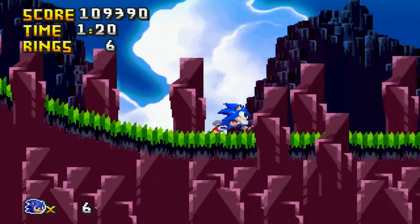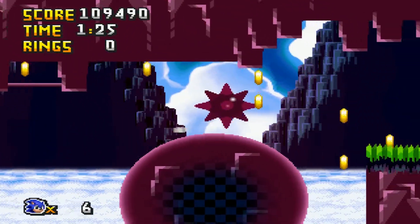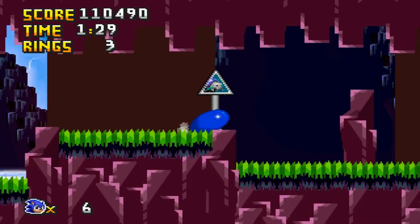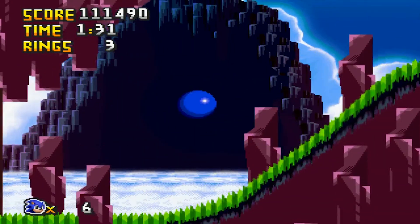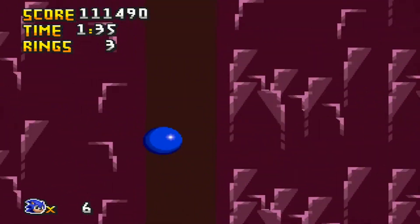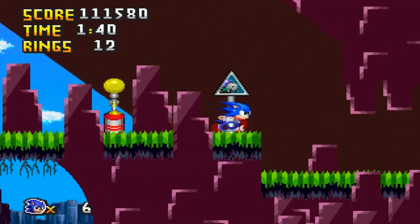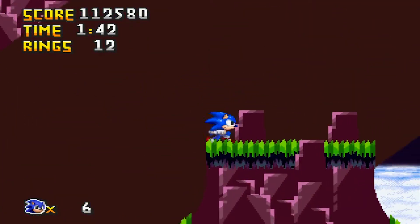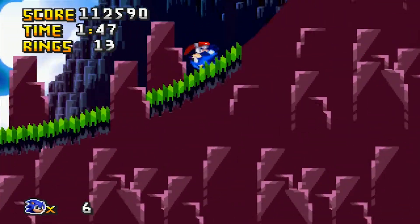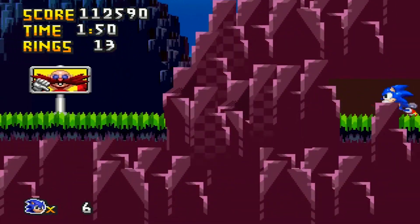You might think because there are clouds underneath the mountains in the background that there are quite a few bottomless pits in this level. Believe it or not, there's actually not many at all, which means you're pretty free to speed along and run through quite carelessly. I think there is one bottomless pit in this level in total — I'm not entirely sure. But you can pretty much be as reckless as possible with your speed and not worry too much about dropping downwards.